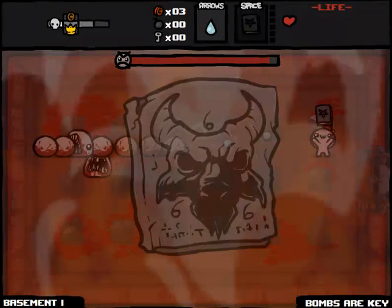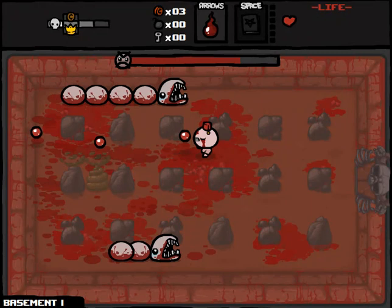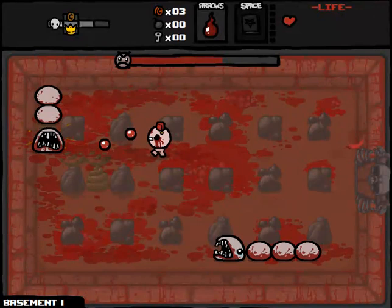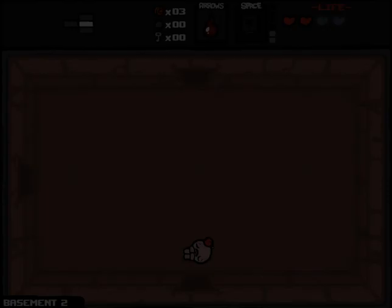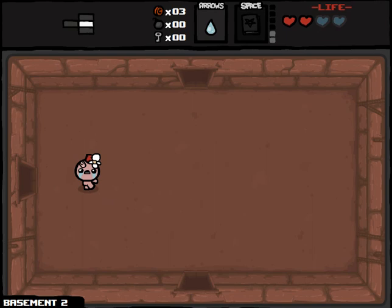This could go really poorly, especially since it's a shame — the item room is right there, but I can't go to it. Gotta go straight to the boss room. And this is why I picked Judas. I figured the Book of Belial would make it so on the first few levels I'd at least have some item to take out the boss.